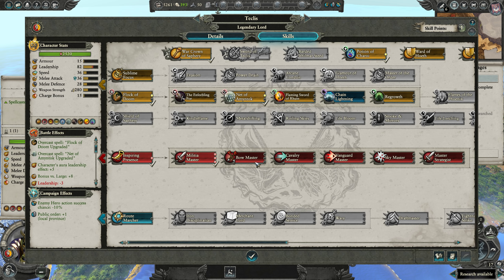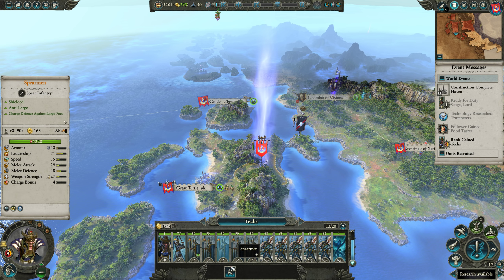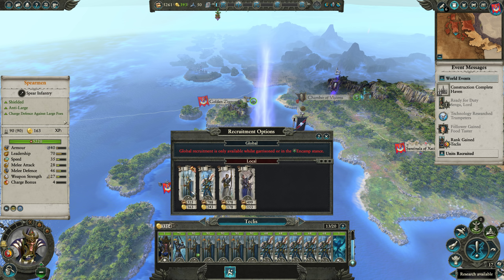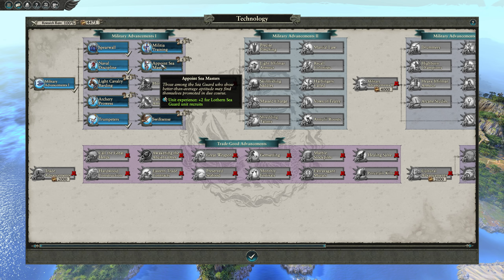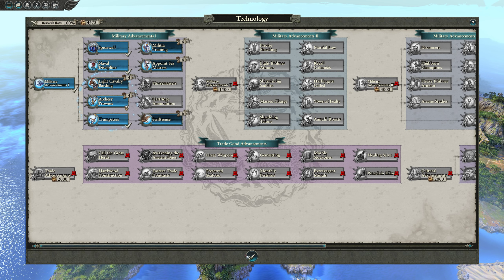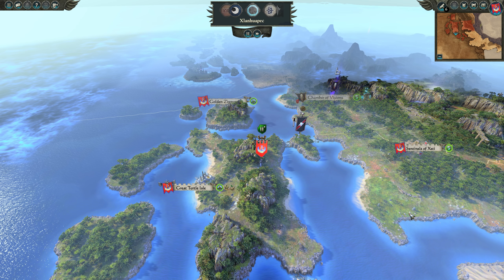Techless levels up — we're going to start doing Bow Master now that we have the Lothern Sea Guard, and we are ready to move against this rogue army. Look at that: five Sea Guard. The Sea Guard are very good — we could get another spearman, but honestly there's not much point. Your Sea Guard is what does all the killing. I'm actually going to grab one more Sea Guard while we're in our home province because it'll make us much stronger.